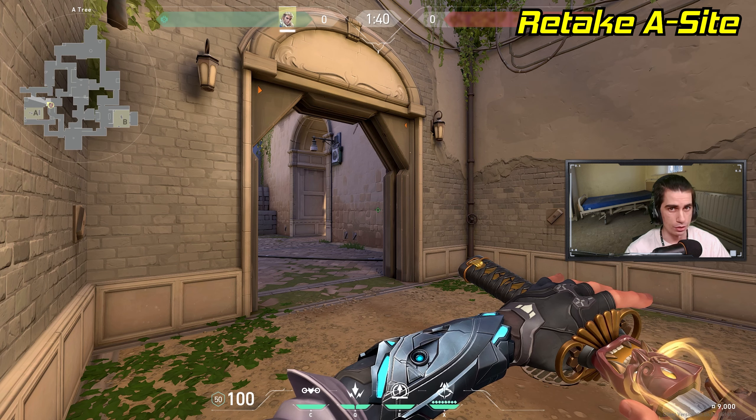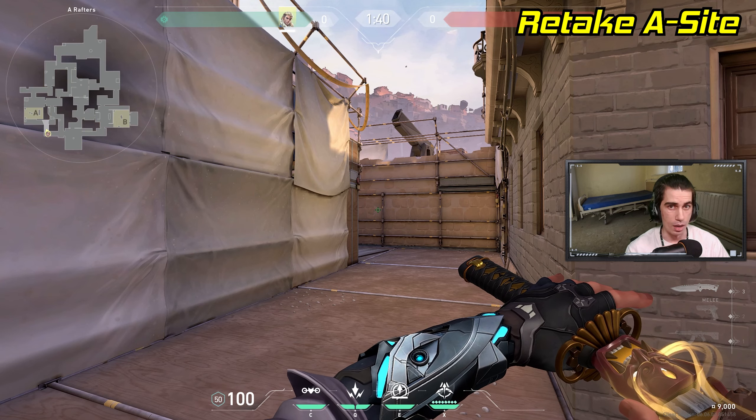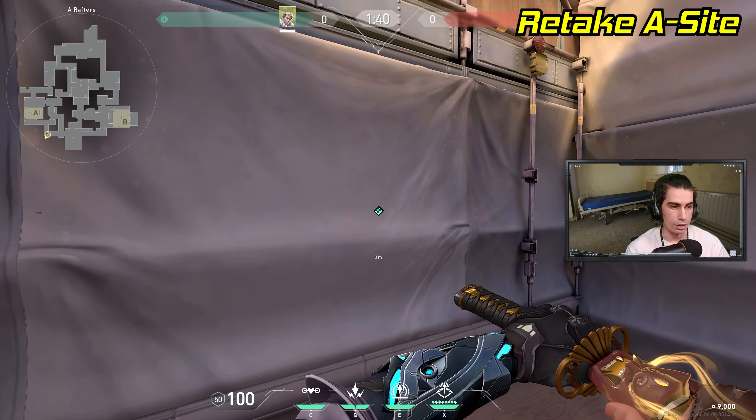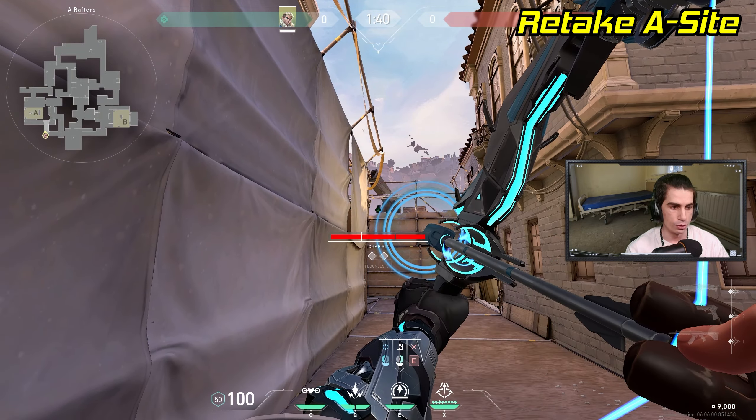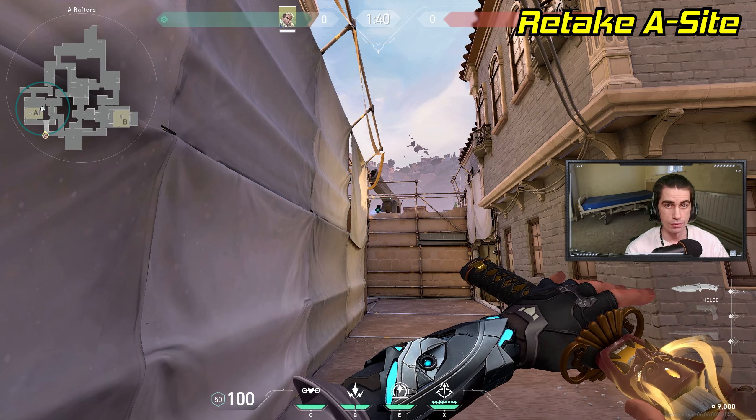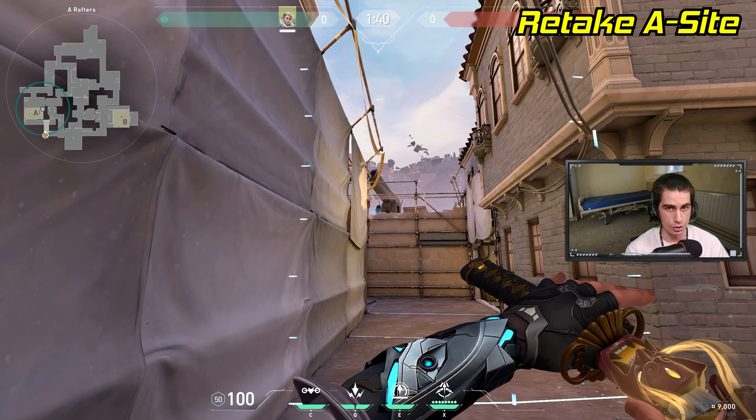Now let's switch to some defensive retake darts. If the enemy team already planted the bomb and you're retaking from heaven, stand right alongside this wall and look at this pillar above the site. Just full charge your lineup and send it. That's going to reveal most of site and help your team push in to retake.